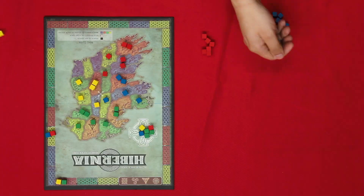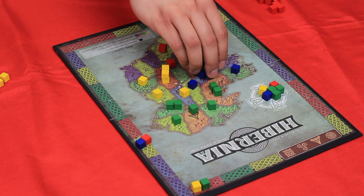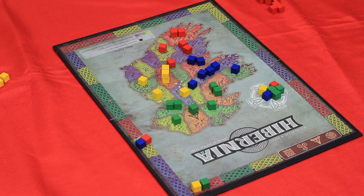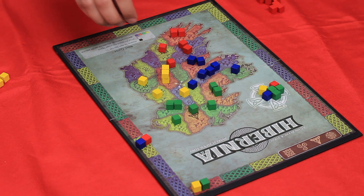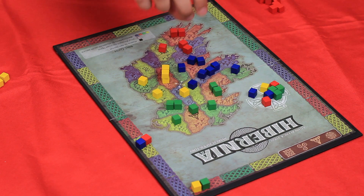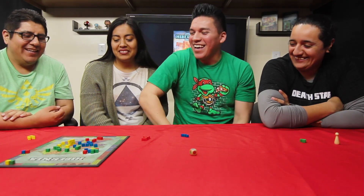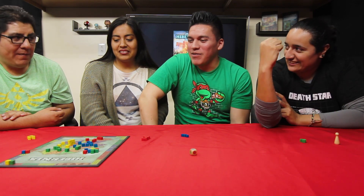Moshes, you got this? I guess I'll reinforce. Just reinforce this one. I got a red. I got a green — I need another green. I'll do this. And we're good — scoring round.